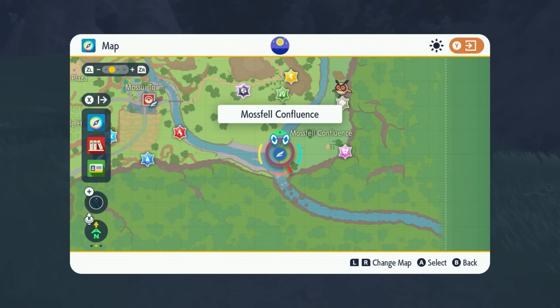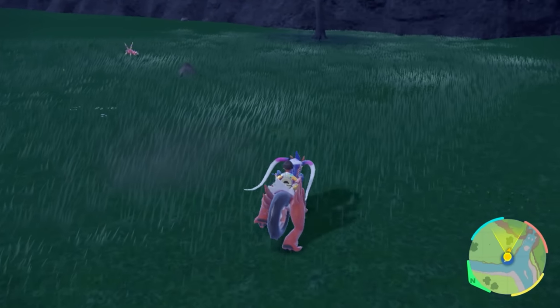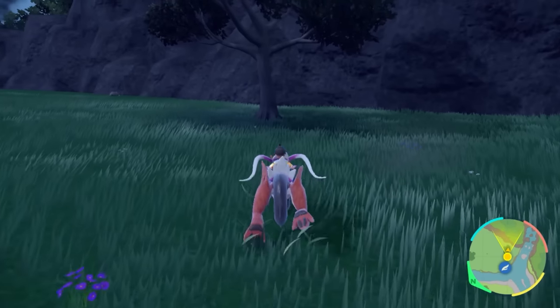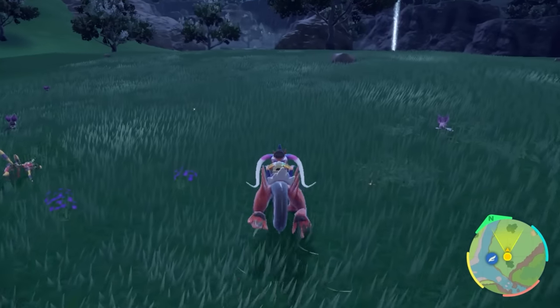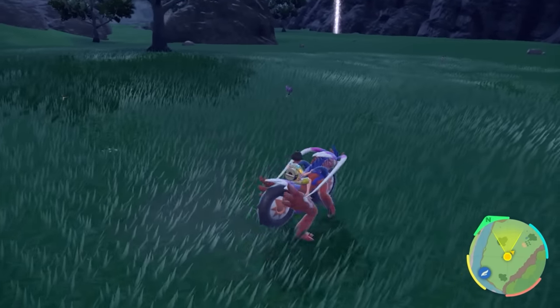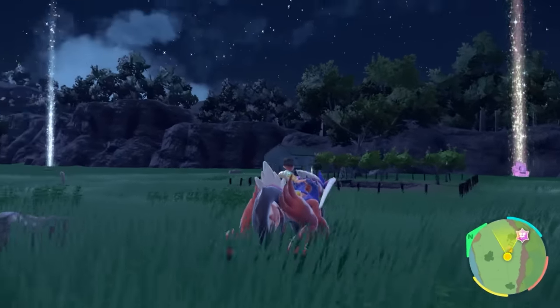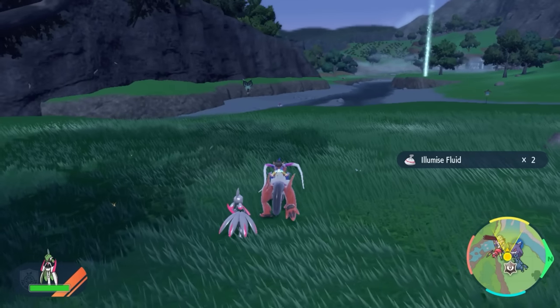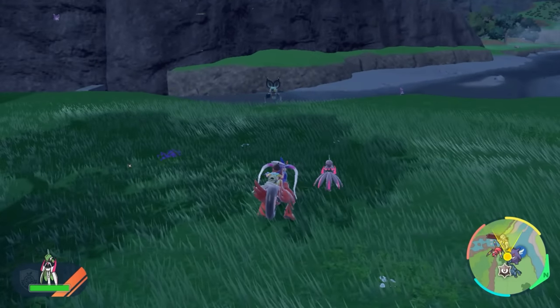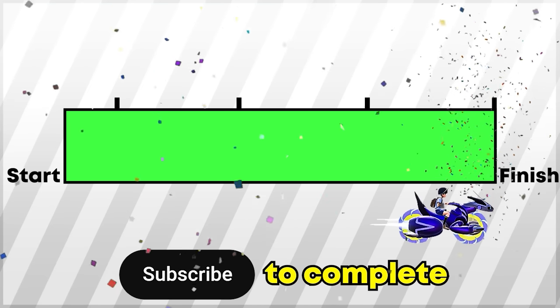The fourth spot for Noibat is going to be at Mossfell Confluence. This is another open area and you can see just tons of Noibat flying around. If you want a change of pace, this is the spot. Just run around and look at the solo spawns or group spawns that show up, and always make sure you're constantly rotating your camera even at a higher area since some of them just take flight. We got a shiny Noibat in the Mossfell Confluence — and we caught it!